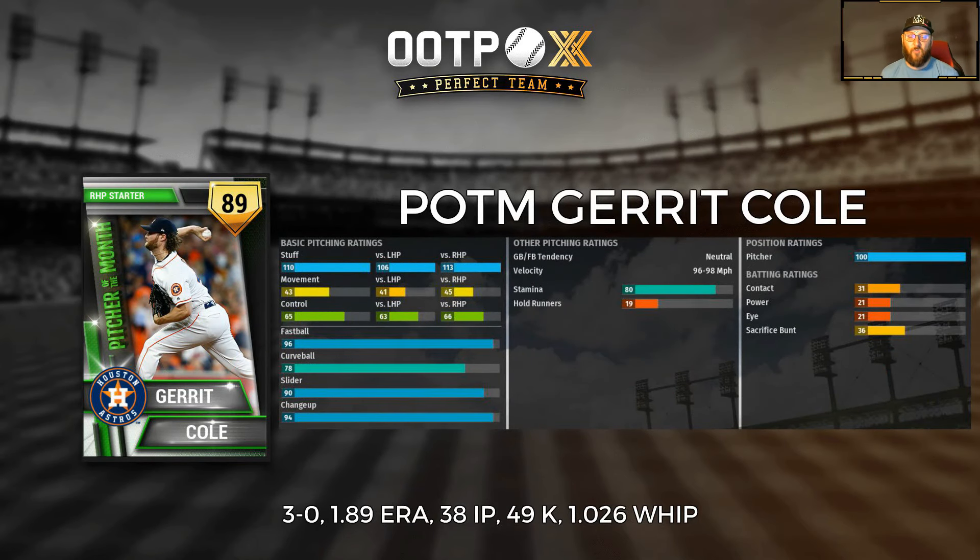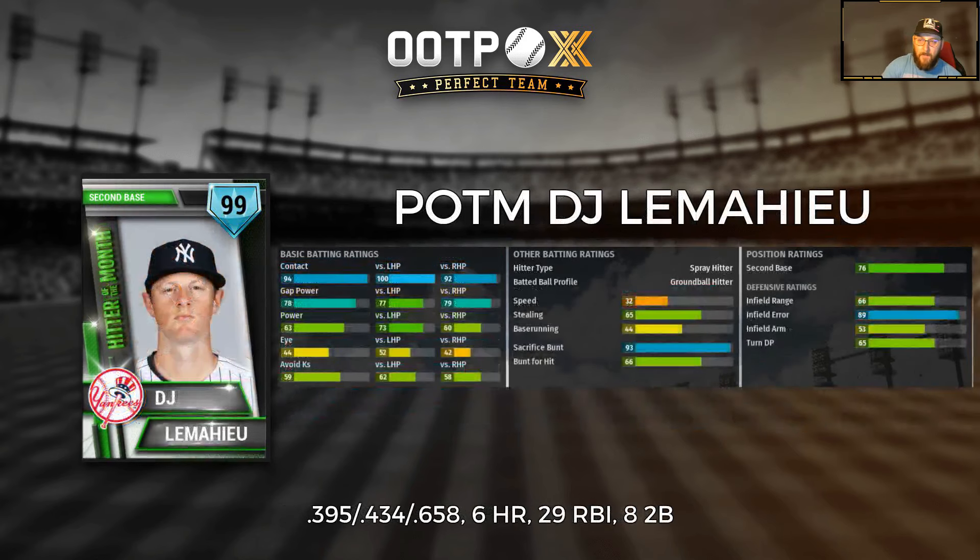Next up, also from the Houston Astros, American League Pitcher of the Month: Gerrit Cole, checking in at 89 overall gold card. 110 stuff, 43 movement, 65 control. As you can see: 3-0 with a 1.89 ERA, 38 innings pitched, 49 Ks, and a 1.026 WHIP in the month for Cole, with a fastball, curveball, slider, changeup mix. A nice little card here for Gerrit Cole, sitting somewhere a little bit below his All-Star card which we revealed just the other day.